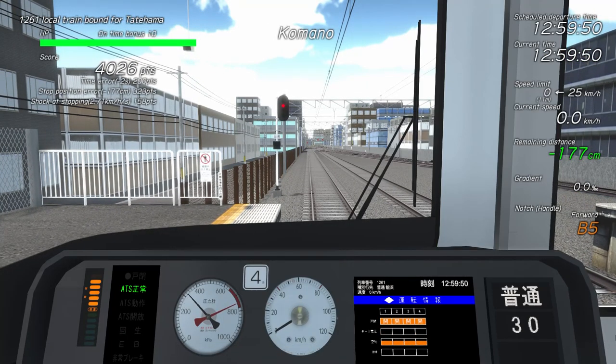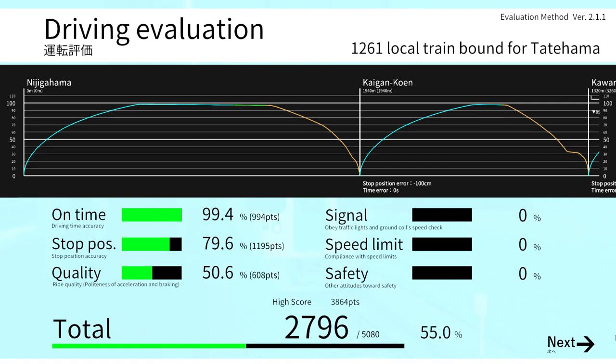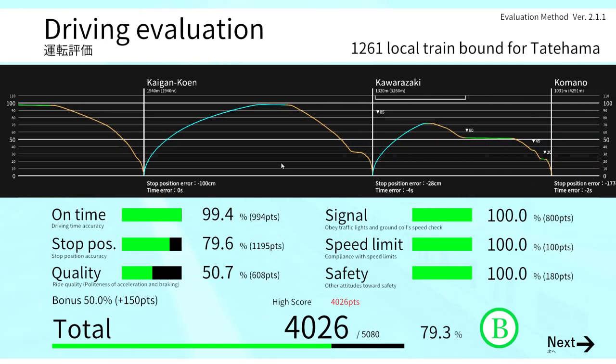With the stop complete, it's time to see how we performed. B rank — not bad. I need to work on ride quality, or politeness of acceleration and braking, as the game calls it.